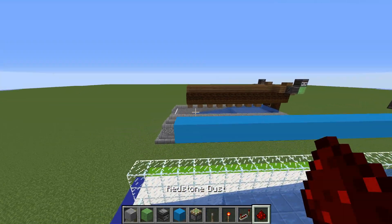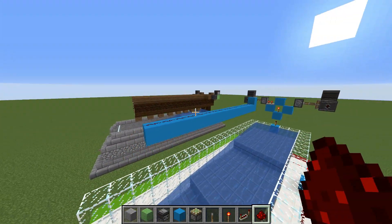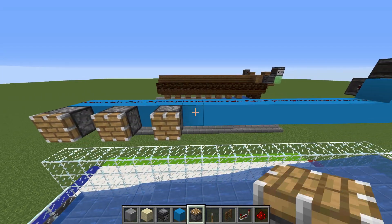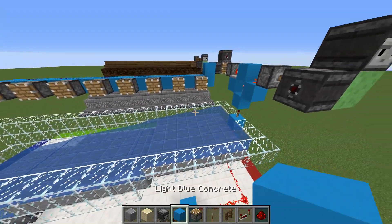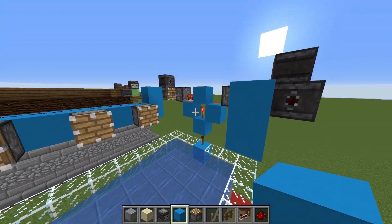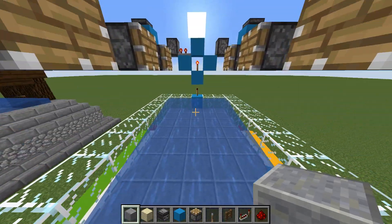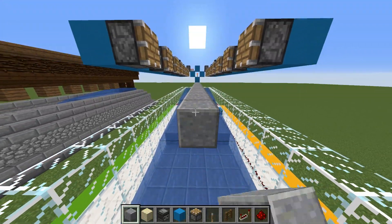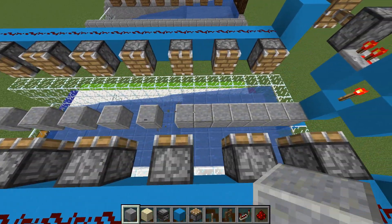Add 15 pieces of redstone dust starting from here straight to the front, then get your regular pistons and place them leaving a space in between in a back-and-forth pattern. Whatever you do on one side, repeat on the opposite end — place a block there, one on the side, a block underneath, an additional 15 blocks, and repeat the same pattern. Then place a block right where that redstone torch is and extend that all the way parallel to the last piston.